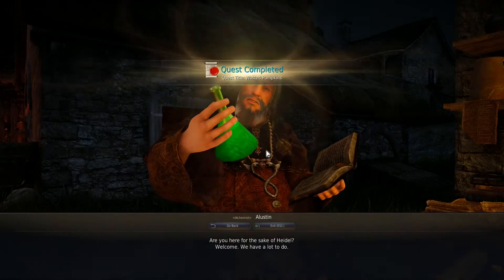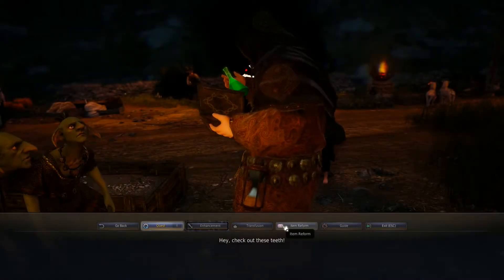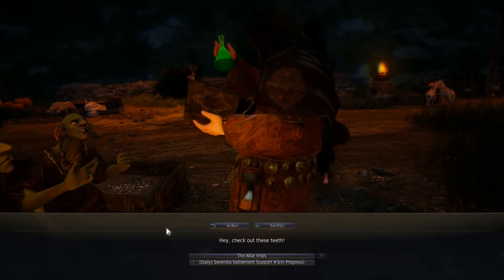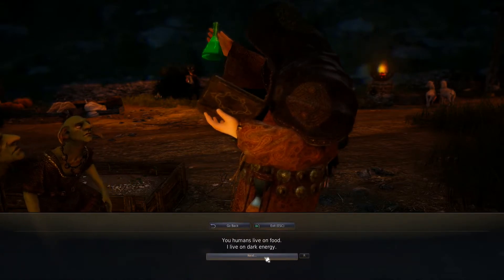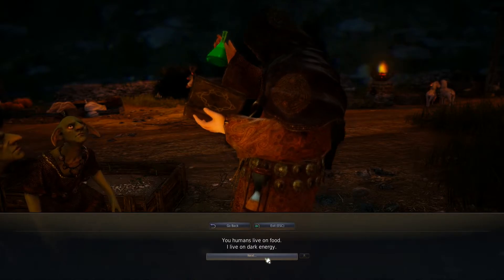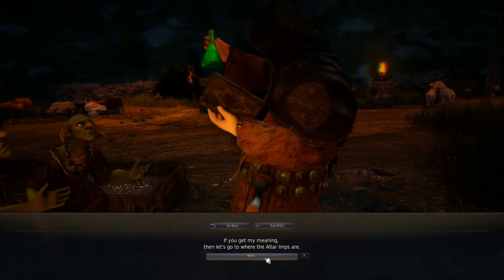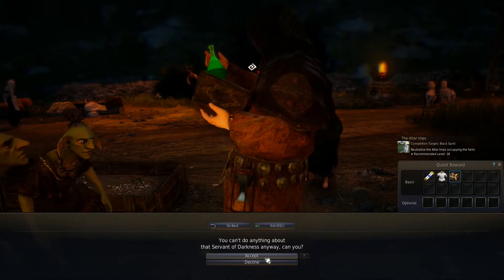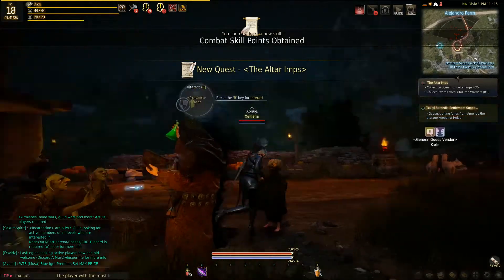More potions — perfect, because I need them. Quest complete! The Black Spirit is blocked by a guy. 'You've been saying that for a while — the altar imps.' 'You humans live on food; I live on dark energy, if you get my meaning.' Then: 'Let's go to where the altar imps are — can't do anything about the servant of darkness anyway. Can you?' I don't know — can I?